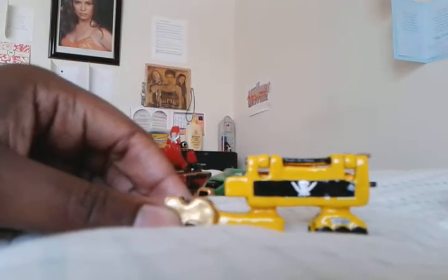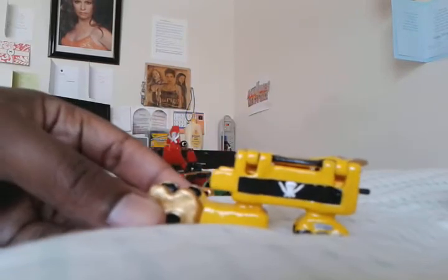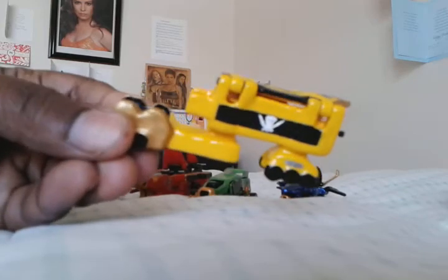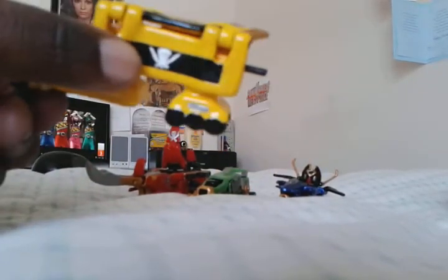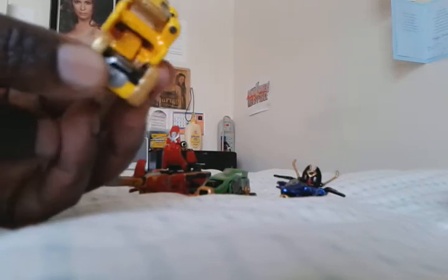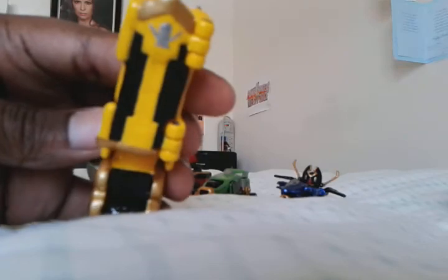Now, onto the Yellow Ranger's primary Zord. This is a tractor-trailer, and it's called the Super Mega Wheeler Zord. There's the Super Megaforce symbol. Notice the front of the Zord looks like a treasure chest, because it's a pirate theme. That's the cockpit, and those are the wheels. This becomes the left leg of the Legendary Megazord.